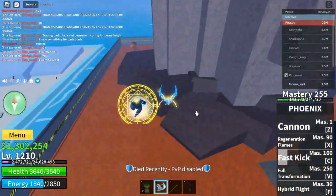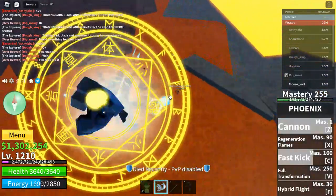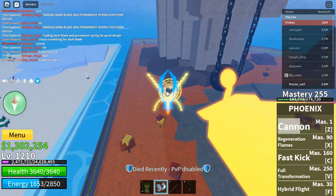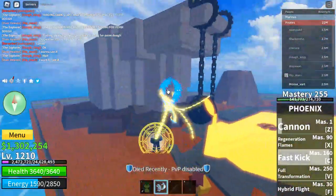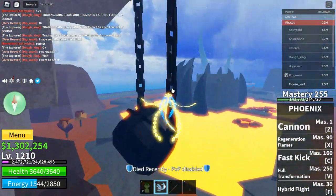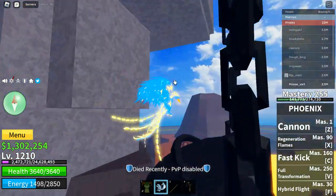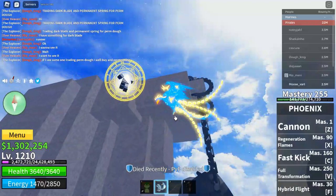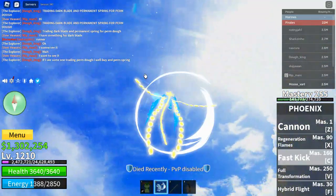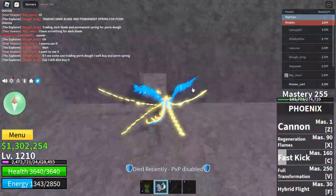It also gives you time to run away if you need to. This move is overpowered — you could escape much faster than usual, like you just saw it move so quickly. The problem is the cooldown — it's not short enough. You're already going fast with the Phoenix fruit, but you can go even faster by using this.